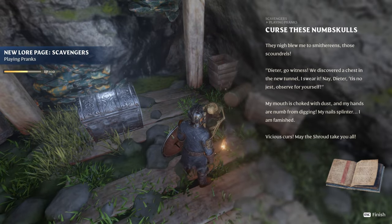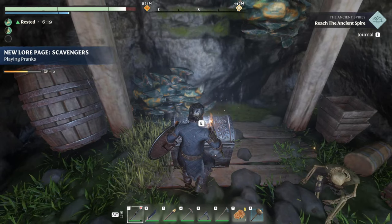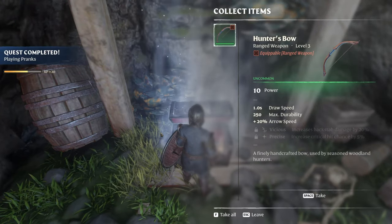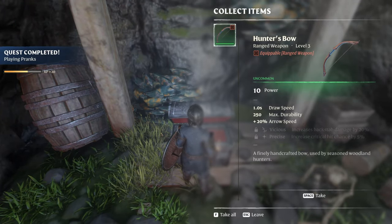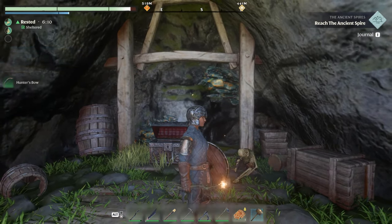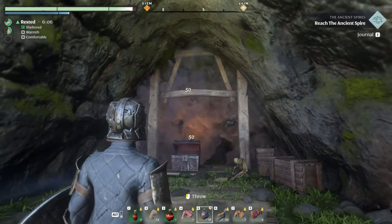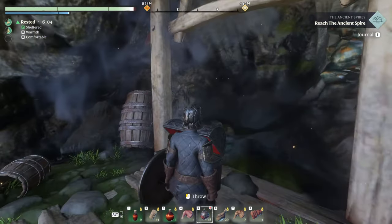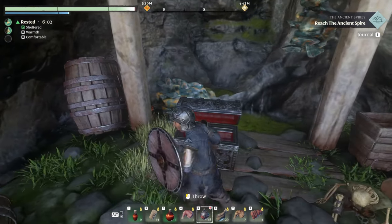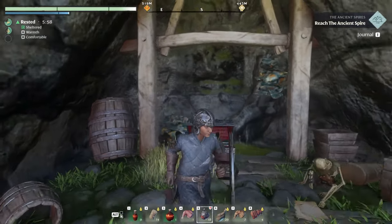Curse the numskull first — the numskull. Open says me. Ooh, an uncommon hunter bow — we actually have a rare hunter bow back at base. I wonder if there might be something behind this wall. Nope, nothing.